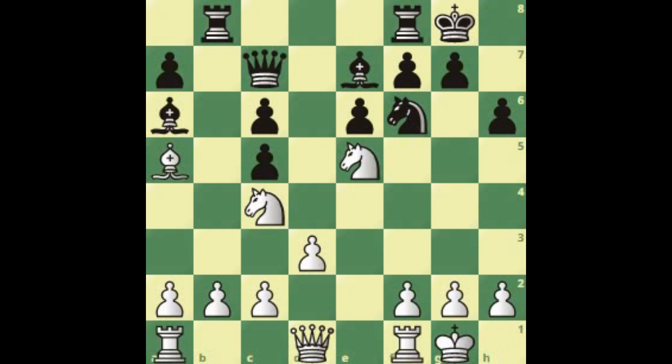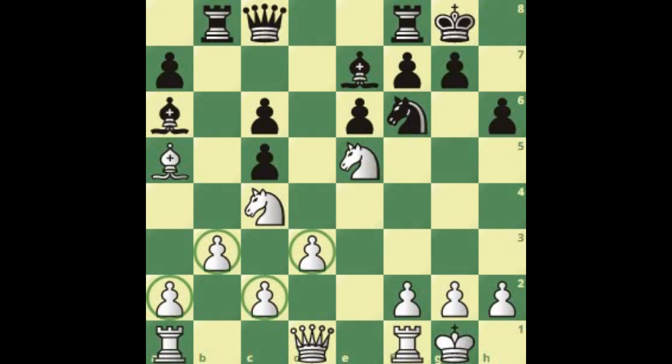Queen moves away, queen to c8, still keeping an eye on the c6 pawn. Because right now the white player is simply desperate for trading — the more we trade, the easier it gets. White continues with b3 so that we don't worry about this pawn. This pawn structure is always good against this Rosolimo against the classical Sicilian. Now after the move knight to d5 — a type of move we haven't seen in these positions — how do we deal with it? We can take advantage by playing queen to g4.